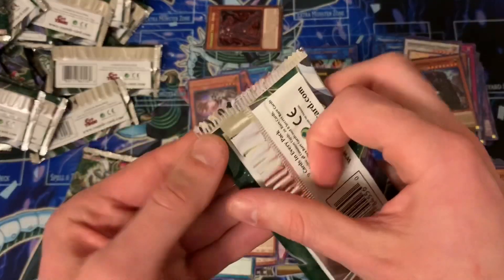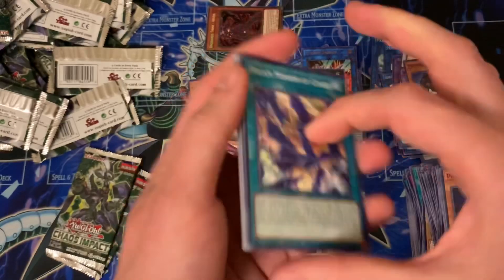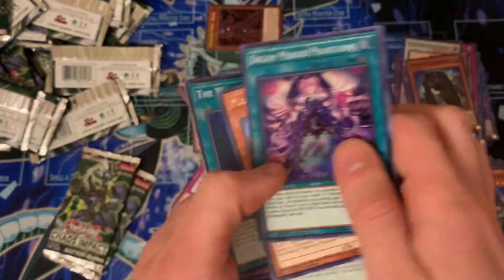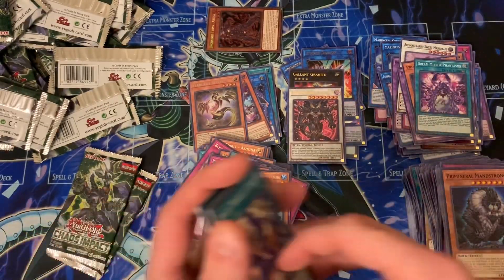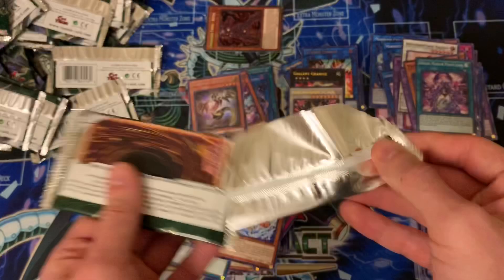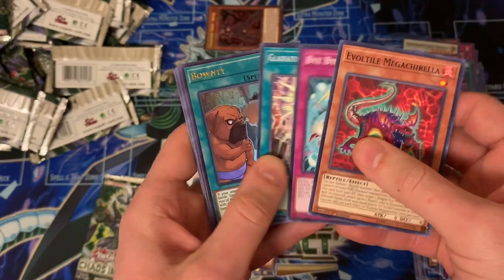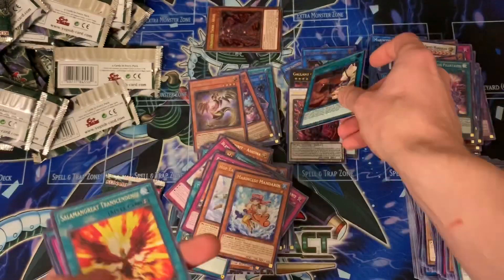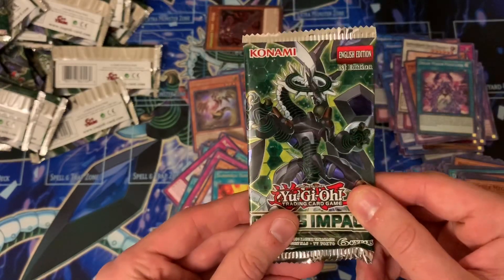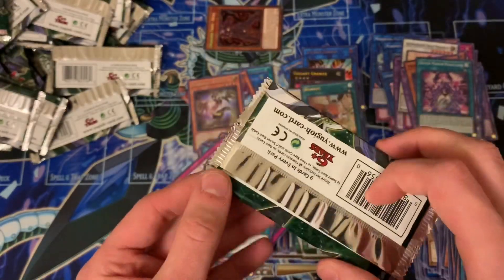Gladiator Beast link — and you guys probably heard that. I hope someone kept tallies — go back and rewatch the video, tell me how many times I bring up the Gladiator Beast link. I would love to hear the final number. And Dream Mirror. Alright guys, two more packs. We've pulled I think every ultra rare except for the one that I'm not going to name. Bounty — double up on Bounty. Alright guys, one last pack — what will it be? Will we get another ultra rare, another secret rare, will we hit a prismatic rare, or end up with just a super?